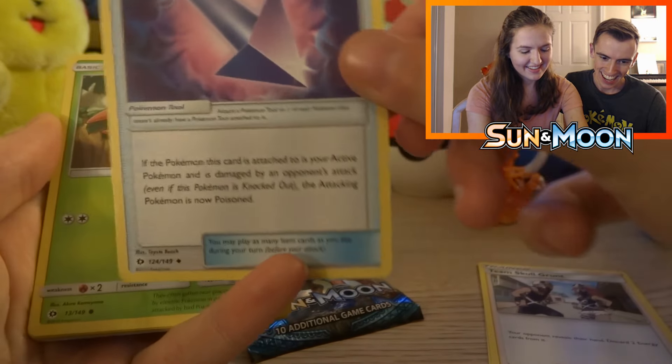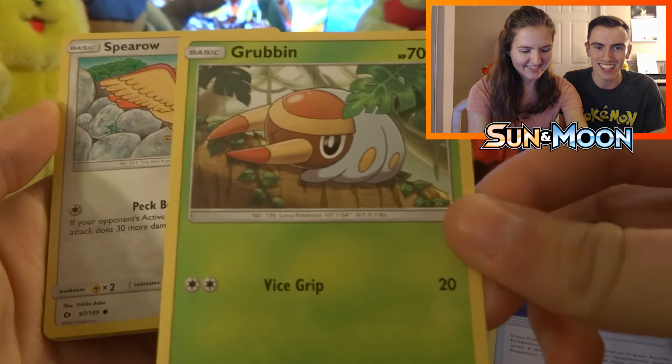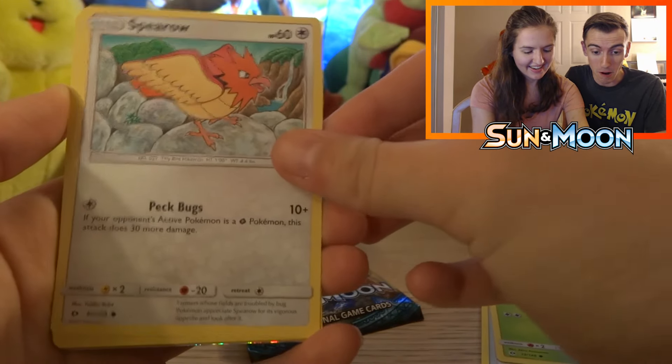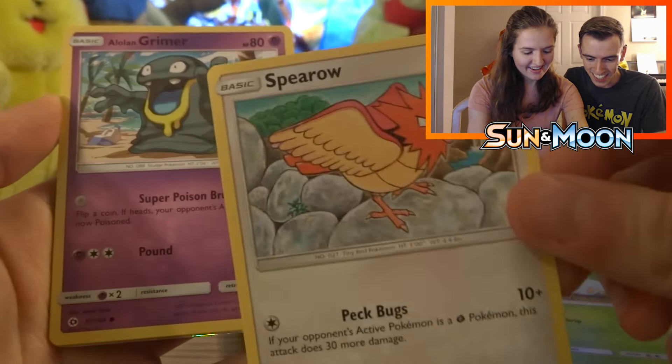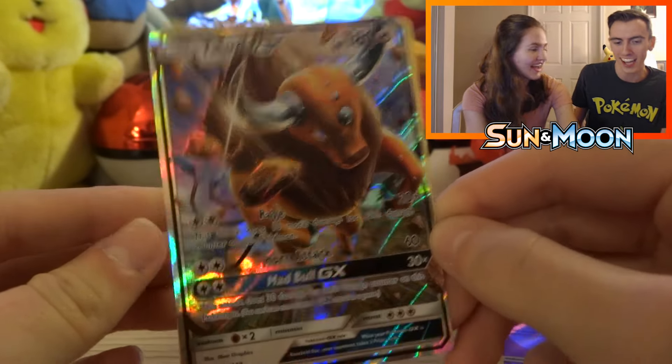We got a Passimian, a Team Skull Grunt — that's super pretty — a Poison Barb, a Grubbin, I love Grubbin because I have the shiny one. We got a Spearow, it's really cute, an Alolan Grimer — I love Alolan Grimer. We got a Ralts — I'm super happy with that — and a Drowzee. For our reverse, we got a reverse Cutie Fly.